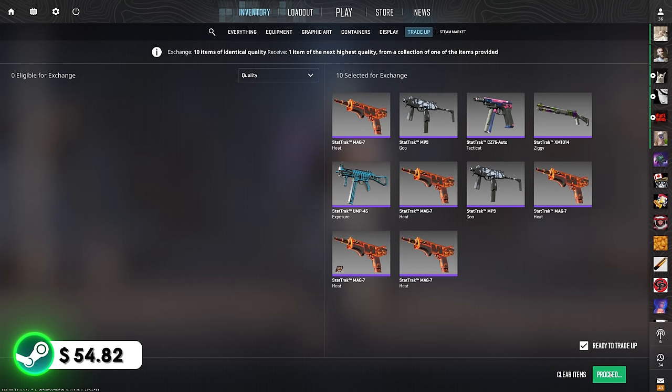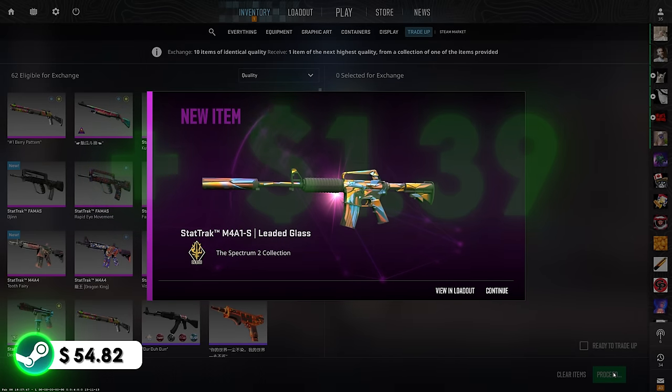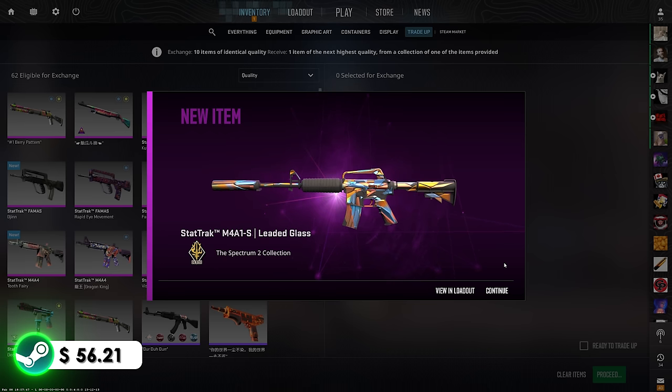Trade-up number two. Historically every time I've done these I've gotten a Galil, so it would be great to see one across these four. It's a one-in-six chance, so there's obviously a chance we don't. Give us the Galil though — 3, 2, 1. Oh my God, the rifle baited me — I thought it was going to be the Galil, but that's still fire. Getting over $1 of profit — not the best, but we can't complain.